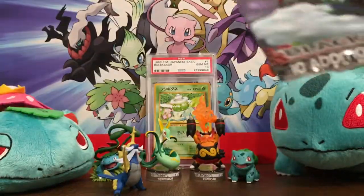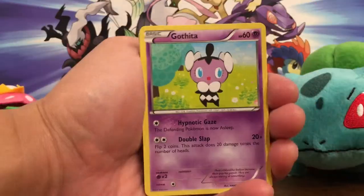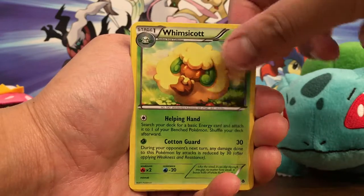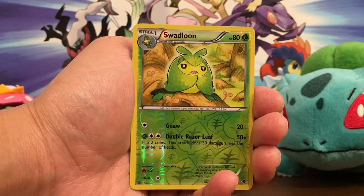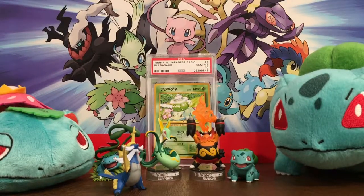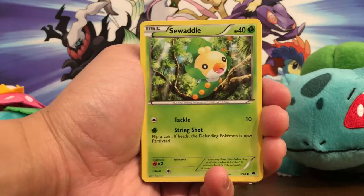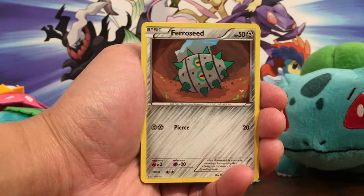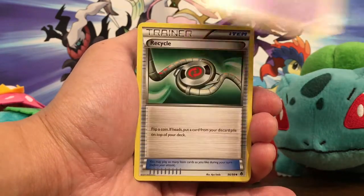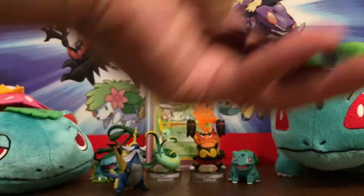Pack number one Emerging Powers: Gothita, Roggenrola, Patrat, Swadloon, Whimsicott, Klang — Swadloon, Swadloon, Swadloon — and a Gigalith. Wow, we have back-to-back Emerging Powers. Pack number two: another Swadloon, Klang, Ferroseed, Basculin, Purrloin, Watchog, Sigilyph, Recycle — reduce and reuse — Emolga, and a Sawsbuck.